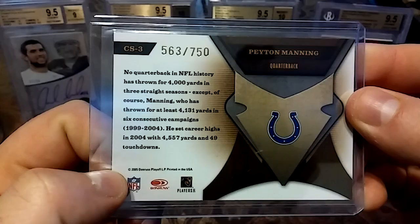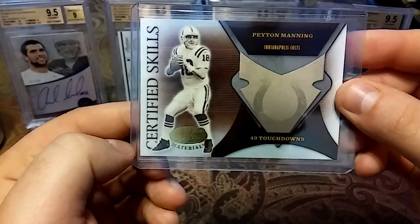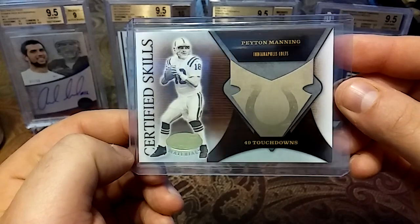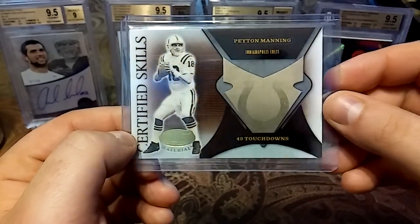Then we have this 2005 Donruss out of 750 — Certified Skills, 49 touchdowns. Of course, we know he eclipsed that with 55 touchdowns.